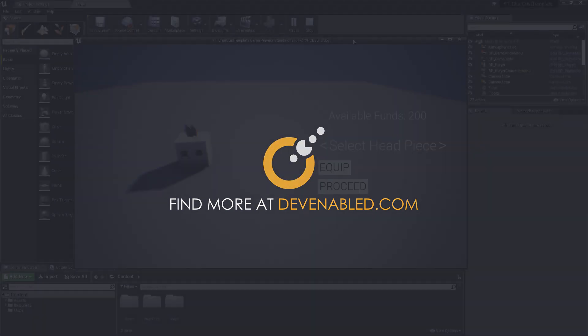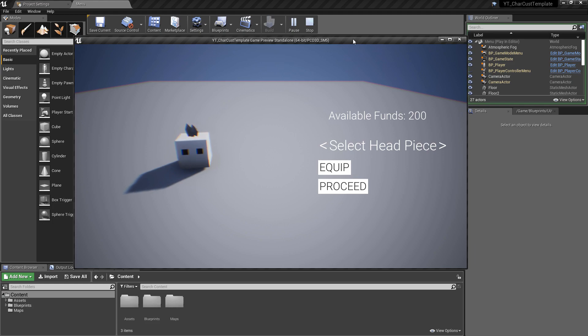Hey everyone, welcome back. In this video we're going to start the implementation of the character customization system. In the previous video I went through a brief rundown and provided a free template project with the basic assets you'll need to follow along. I did mention I didn't have the full prototype finished, so I was demoing a half-finished setup. Before we jump in, I wanted to give a quick update on what we can expect in the final build.